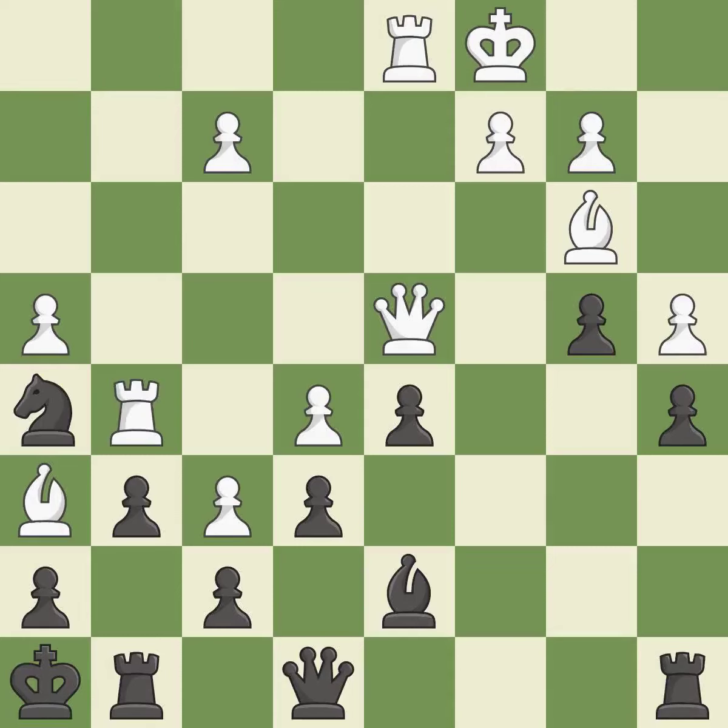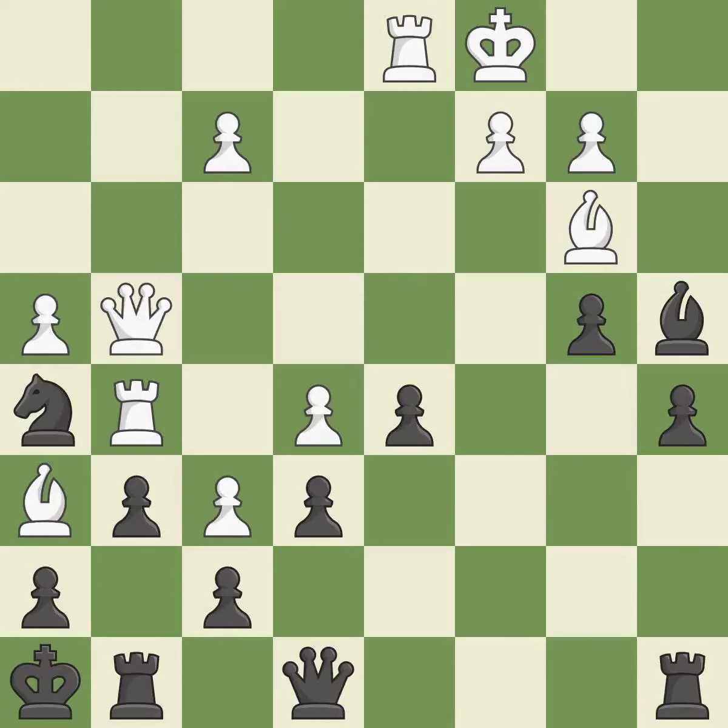Only one move worked there, and this wasn't it. This ignores an opportunity to increase a bishop's scope — it is a mistake. This threatens to double the pawns in front of the king — it is an inaccuracy. This allows the opponent to double the pawns in front of the king — it is a mistake. This forces doubled pawns in front of the opponent's king, decreasing its safety and harming the pawn structure — it is best.